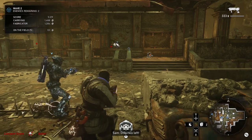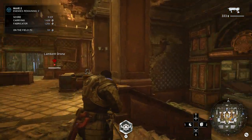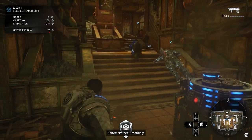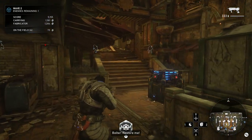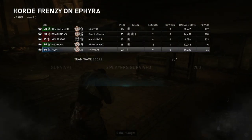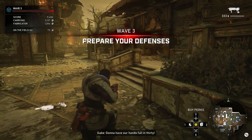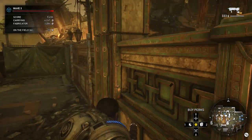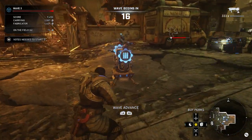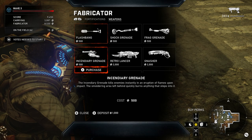They killed the glitched Juvie — that's very disappointing. I was going to show it to you. Anyway, just try to get the taps. You always want to keep the taps as much as possible. You'll probably have to end up depositing some power, so just keep that in mind.